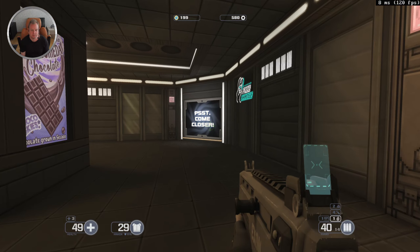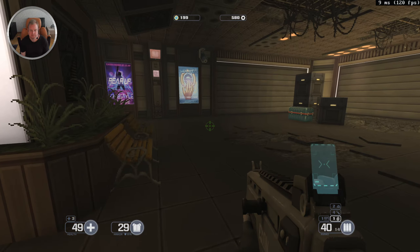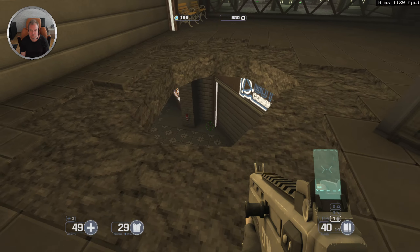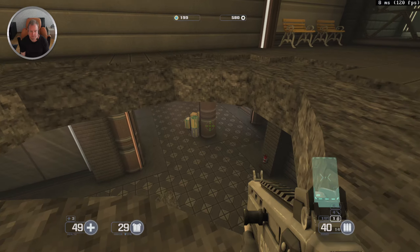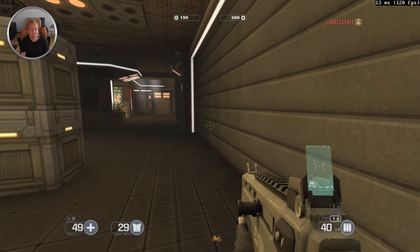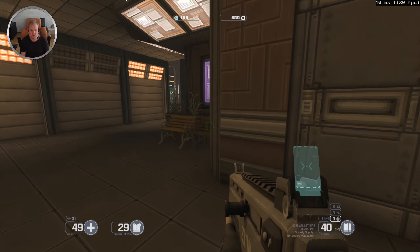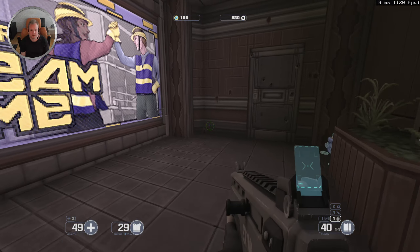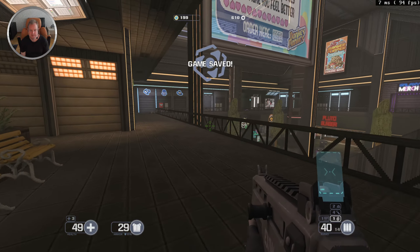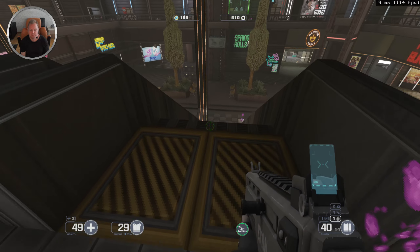Before we go that way I want to check if there's anything loot-wise. This might open up later on. This looks like a shortcut to get down — yeah, to the charge. I have full here. I don't think there's anything more I can do here. Those go up and down.